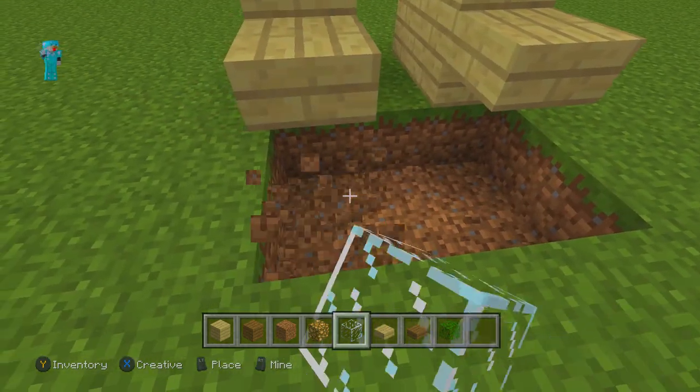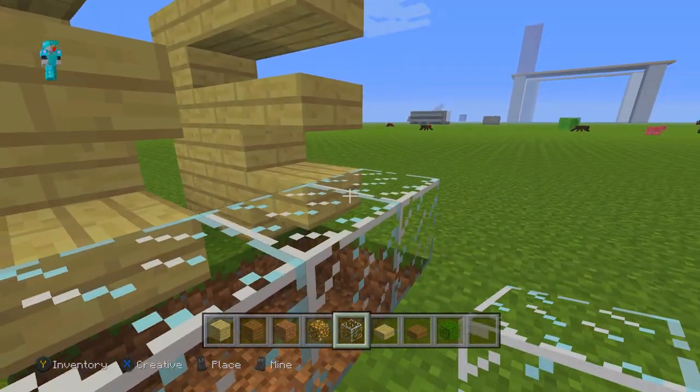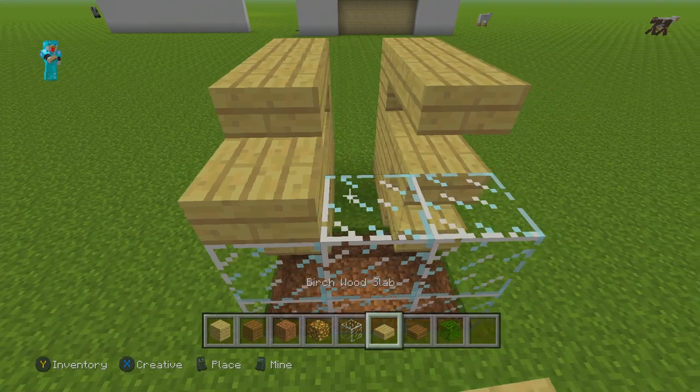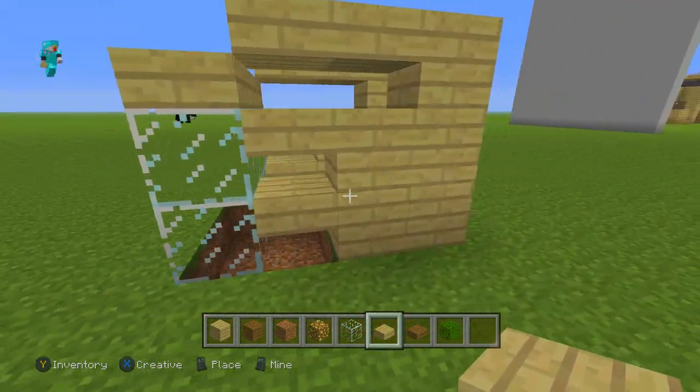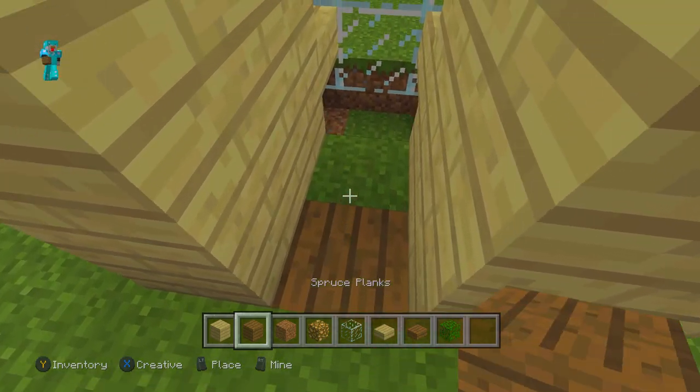Now you're going to want to dig out a three by two area underneath, right just like that. Then place glass just like that, and then place three stone slabs right there. So now you've got that.